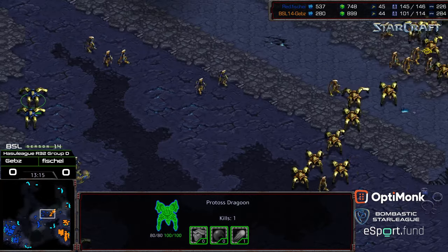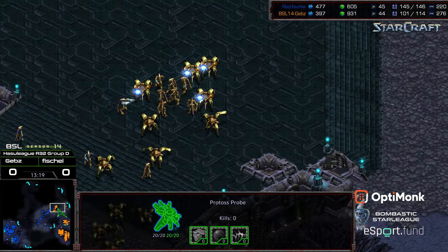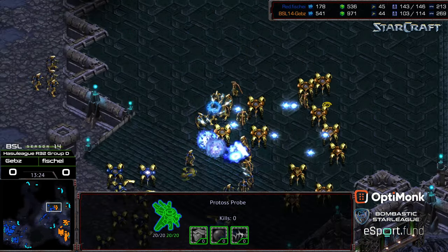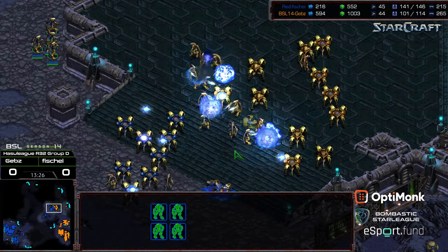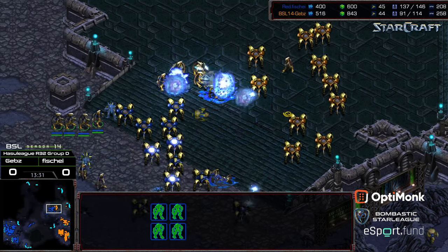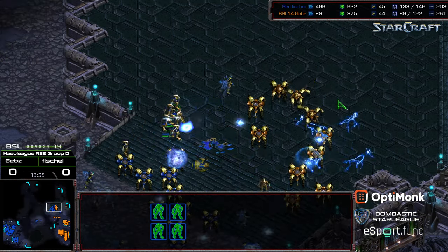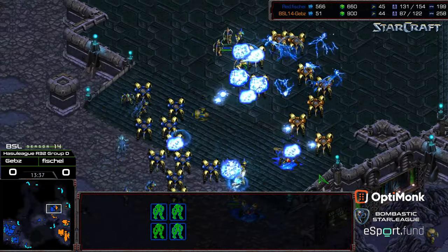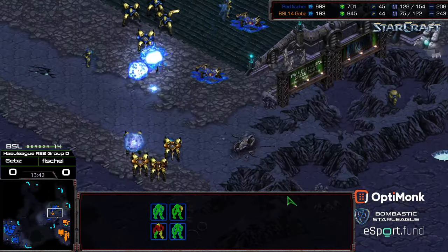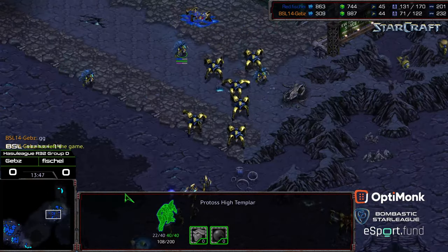Fisheye with a huge army marching across the map, making his way towards that third which isn't even up yet. He can just go ahead and take position on this high ground. Templar are not in position. Looks like some Zealots are out of position for Fisheye, but I don't think it makes much difference — this is just going to be an onslaught from Fisheye. More Psystorm on the back lines. Gebs knows he needs to hold this position — this is his most optimal engagement point. Some Dragoons able to sneak in underneath getting shots on some High Templar, but they're not able to take any out.